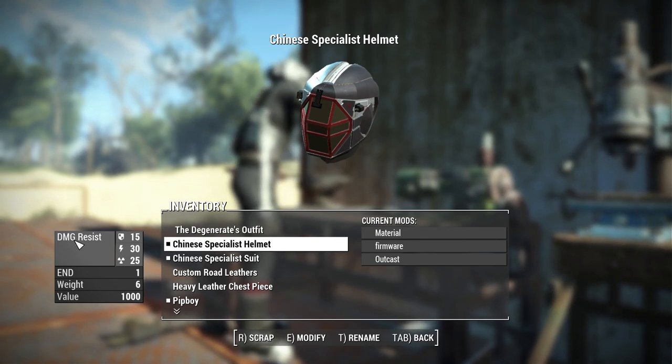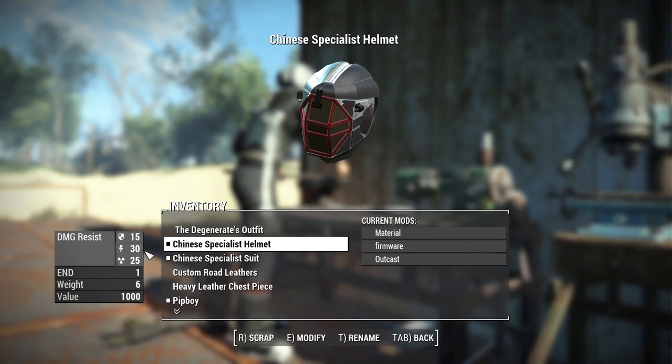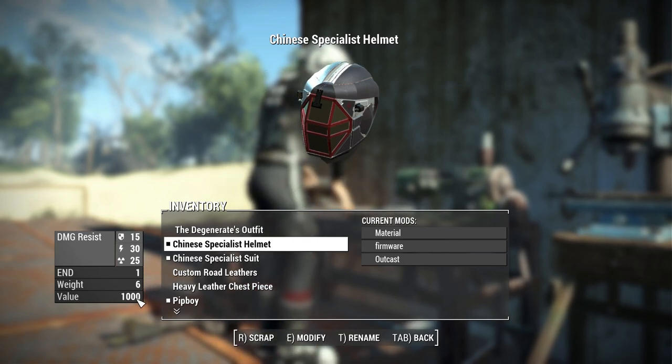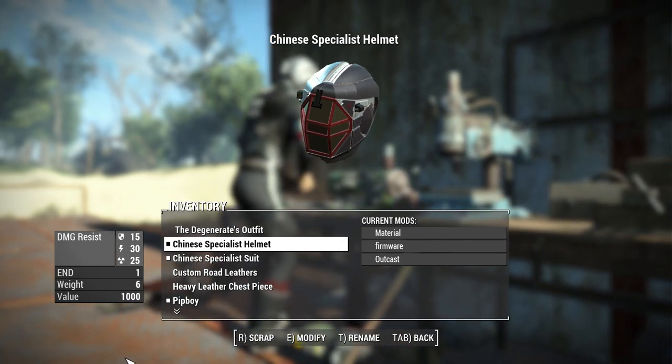Before we jump in, let's take a look at the stats. This has a base damage resistance of 15, an energy resistance of 30, radiation resistance of 25, an Endurance bonus of 1, a weight of 6 pounds, and a value of 1000 caps. That is pretty high, but this suit is one of a kind, so if you sell it you're not going to get another one.